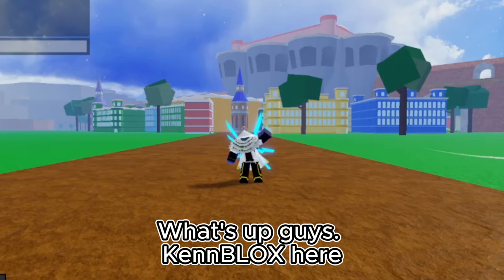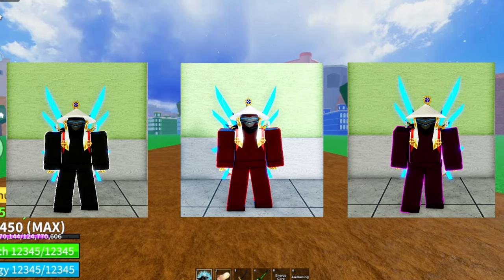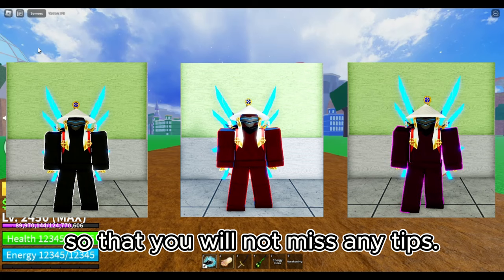What's up guys, Ken Blocks here. In this video, I will show you how to get the three legendary hockey colors: Snow White, Pure Red, and Winter Sky. Watch this video until the end so that you will not miss any tips. Let's go.